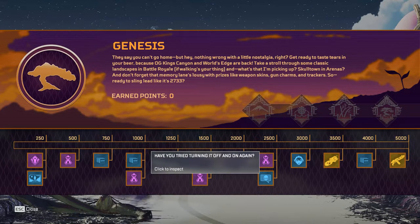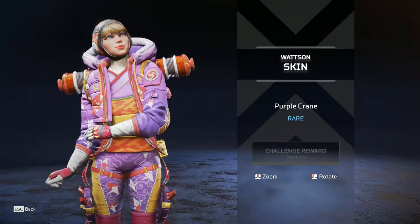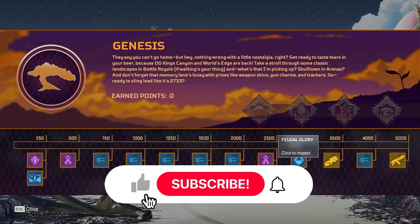We get a kill quip for Crypto: 'Your heart stopped beating. Have you tried turning it off and on again?' Nice little kill quip for Crypto. Then we have a Purple Crane Watson skin — nice. What's up with the cute Watson skins lately? They've been coming one after the other.